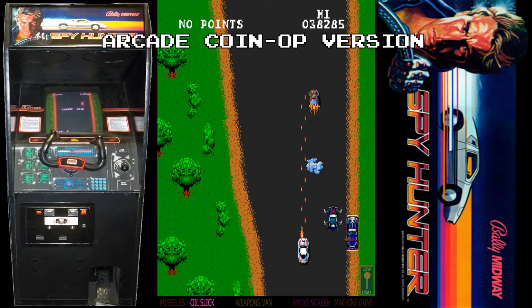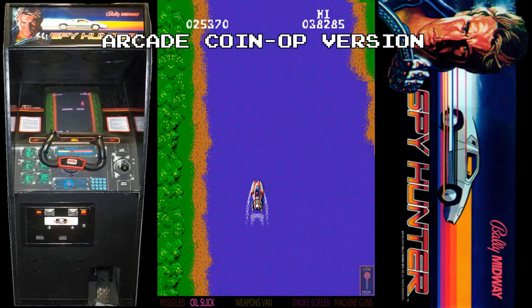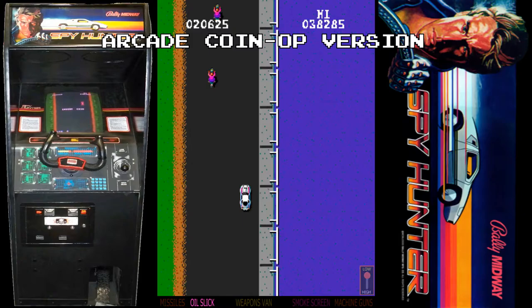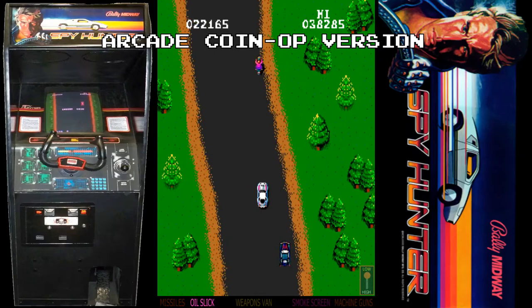One of the really cool things about this game is at some point you get warnings that a bridge is out further ahead, so you drive your Interceptor off the main road into a boat house and it turns into a speedboat — an obvious homage to The Spy Who Loved Me. This was a really striking game in 1983 for many reasons. Some may say it's a lot of style over substance, but this is still 1983 and really early days for arcades, so you need to remember context.